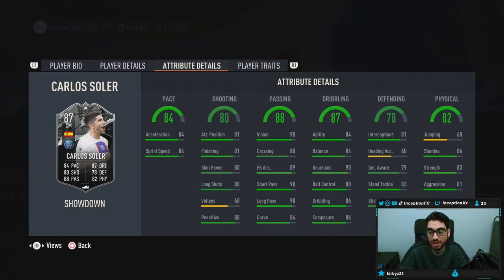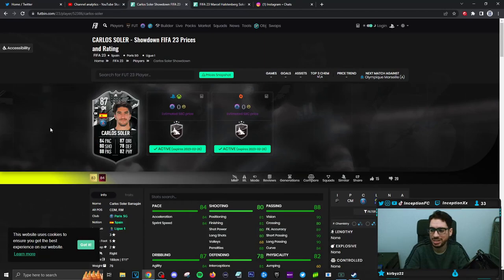Dribbling looks like it's in a good area as a midfielder. Carlos Soler has an average body type while working with those dribbling stats, which should be fine. We'll give him the Shadow Chemistry style — he won't be able to jump but I won't care too much about that. What's nice about this card is the good position switches: he's got CDM, Center Mid, as well as the Right Mid position, which is always a very key thing.